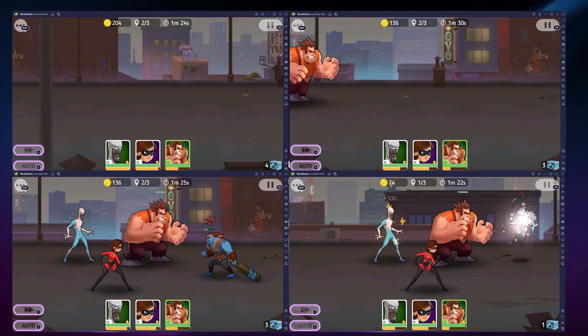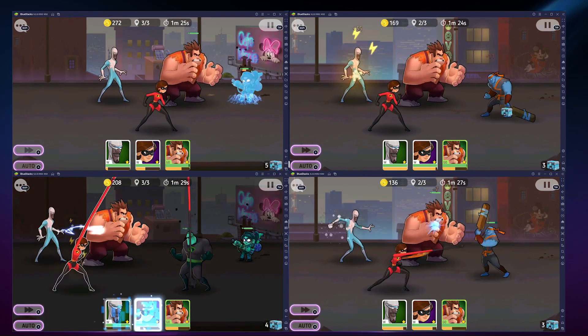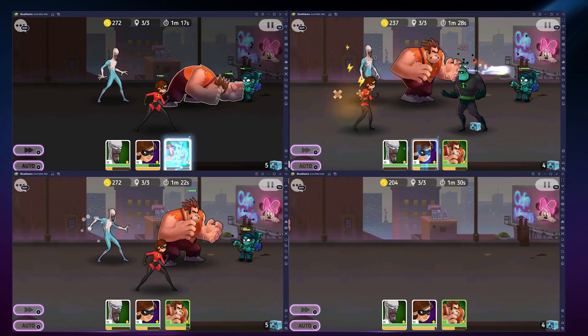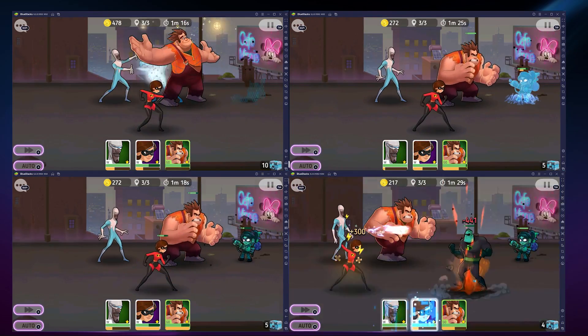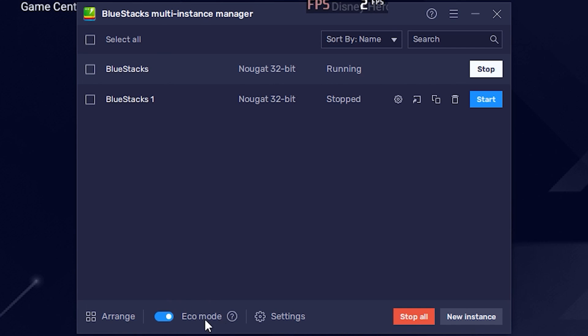Even the strongest PC can struggle when it comes to running multiple games at the same time. Thankfully, the Echo Mode is a bonus feature in BlueStacks that works great together with the Multi-Instance Manager. By combining these two, you can play an indefinite number of windows automatically with no problem at all, because you can use BlueStacks Echo Mode to cut down the framerate and data processing in each of your instances significantly.